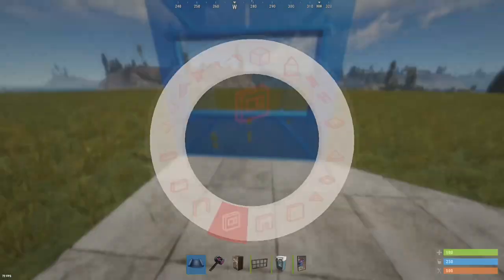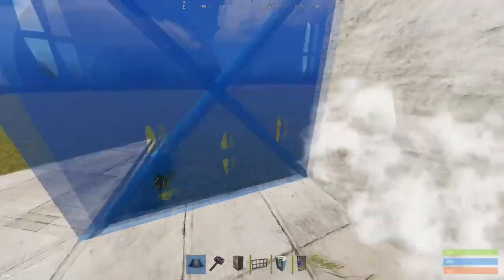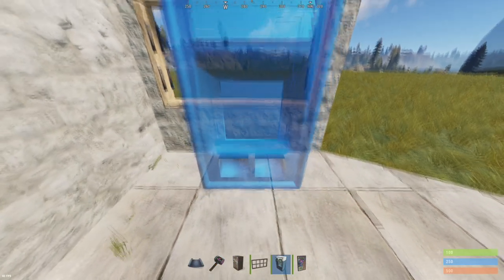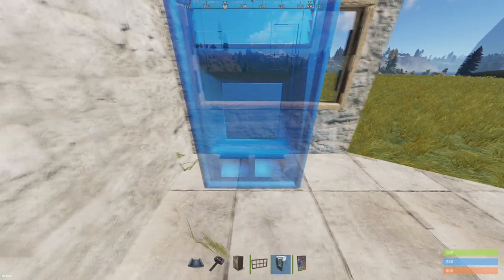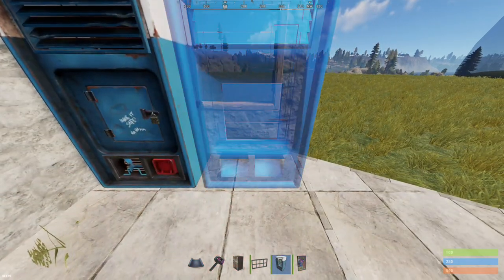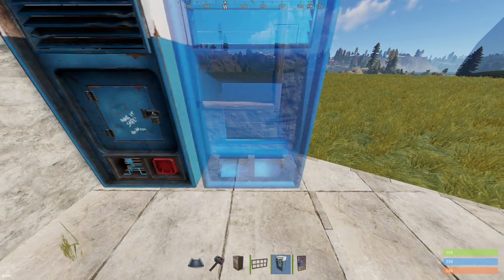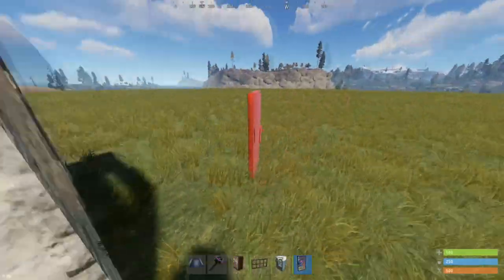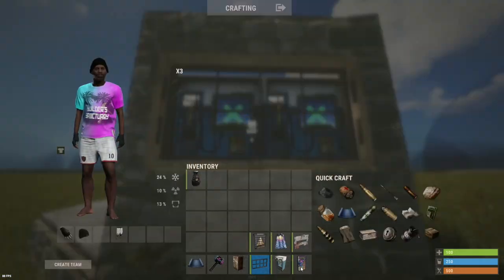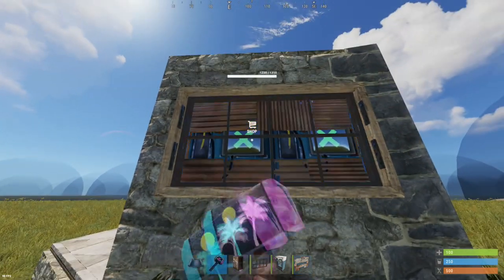Instead of having a door frame we're going to put a window frame — you'll see why in just a minute — and we're going to surround that with walls and place our vending machines in front of the window, not all the way to the left but just a little bit. You can actually fit two vending machines here, and you can add a window frame and an embrasure on the inside.